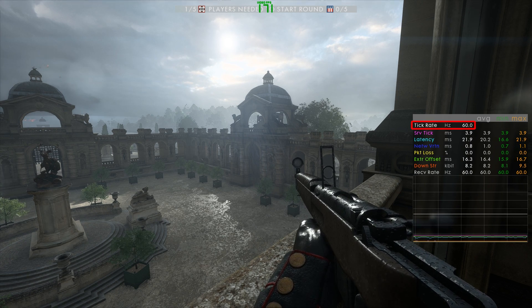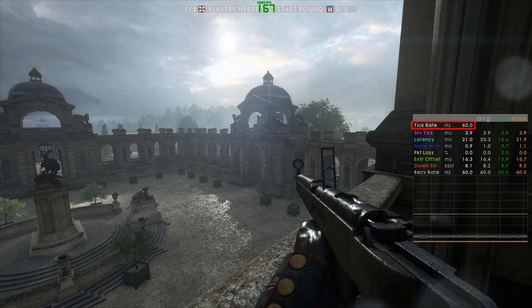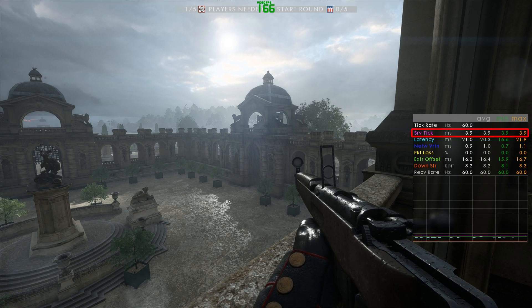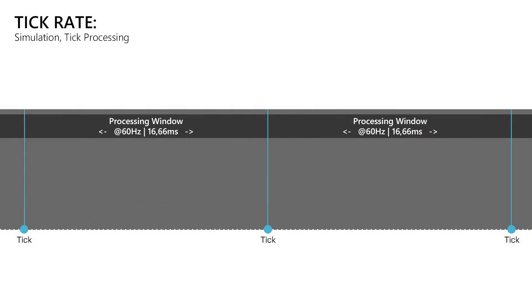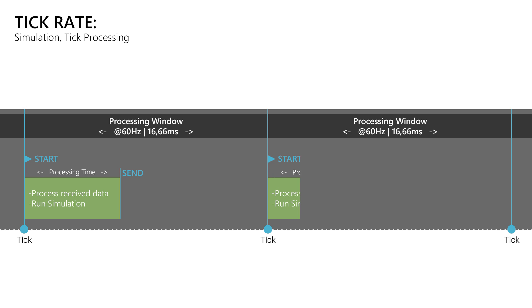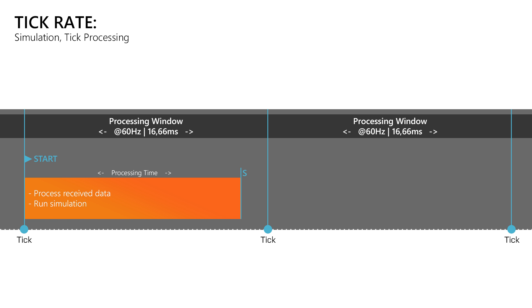The tick rate value in the graph allows you to check which tick rate is active on the server. Next is the server tick, which is measured in milliseconds. This value tells us how long the server needs to process a single tick. At a tick rate of 60Hz the server has to do 60 simulations per second, which means that there is a new simulation step every 16.66ms. At 30Hz it is a new simulation every 33.33ms. The faster the server can finish such a tick, the earlier the clients will receive new data, which means that the game feels more responsive. This value allows us to judge the server's performance, where low values mean that it is doing well.